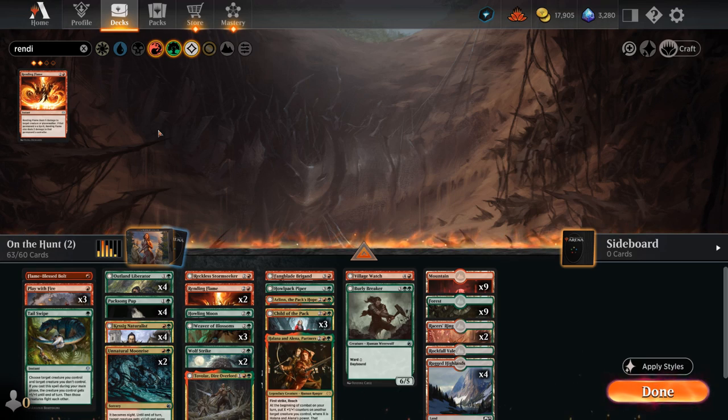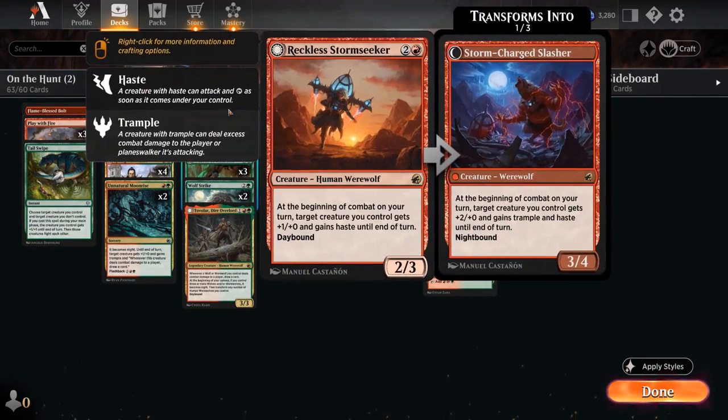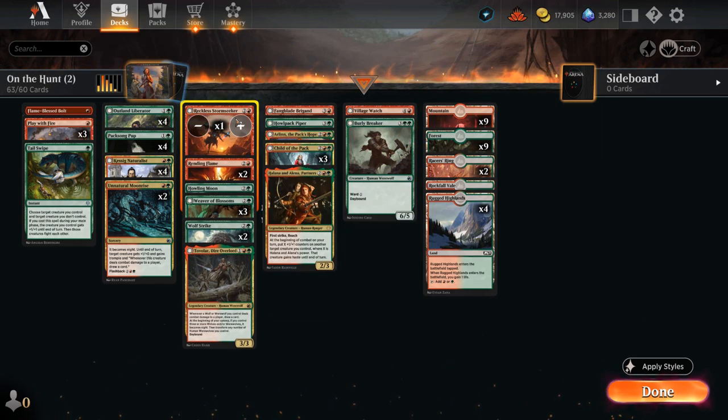At three mana, Reckless Stormseeker is one of the better werewolves in our deck—a 2/3 that at the beginning of combat gives a creature we control plus one or so and haste until end of turn. During the night it turns into a 3/4 with Trample and haste. We definitely want to go up to four copies of Stormseeker as soon as possible.